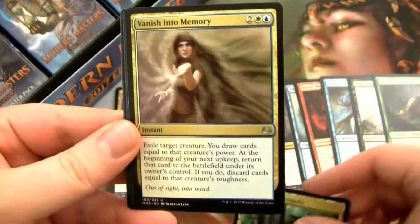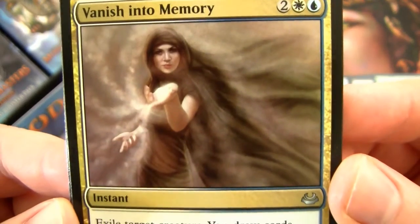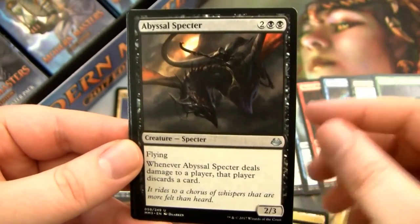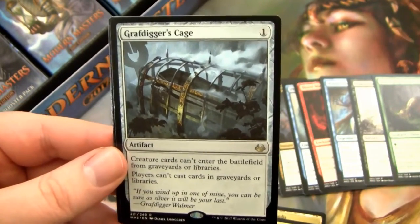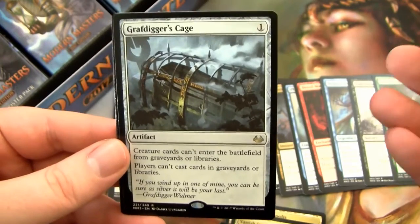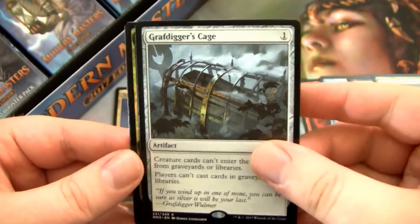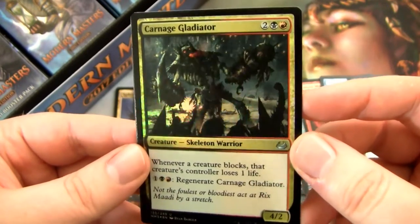Crumbling Necropolis — I love the art on this card. Vanish into Memory — it's really sweet. And we have Abyssal Specter. Then the rare is Grafdigger's Cage. It's a pretty good rare, not a junk rare — it does see some play, pretty good for hating out graveyards. And then we have a Foil Carnage Gladiator — look at this motherfucker, it looks sweet. And then a Centaur Token.